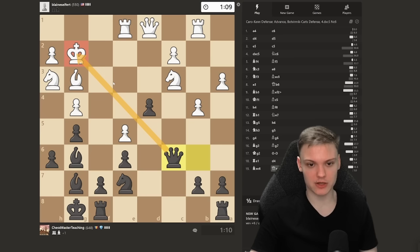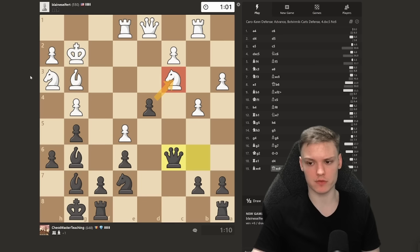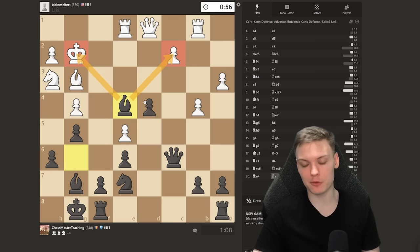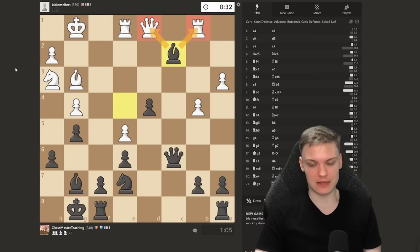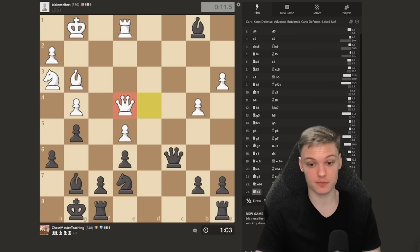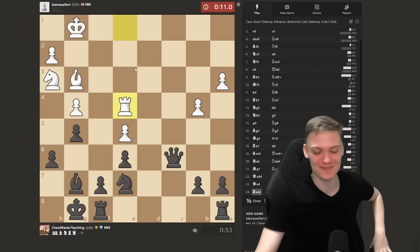When Bishop takes on c6, the key little detail that works in our favor is that we have Queen takes with a check, and then we also get to pick up the free knight. Nothing really all that special — just developing pieces and we took advantage of the opportunity to play Queen b6, a double attack. Now Bishop takes on e4, setting up another nice little tactic with bishop coming to c2. Just take. Targeting these two pieces, and pretty much collecting the rook on the next move no matter what he does.